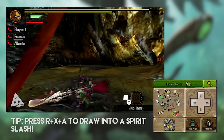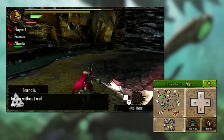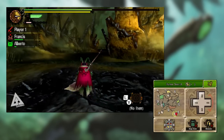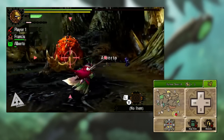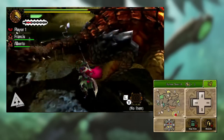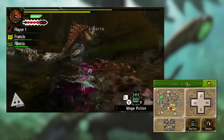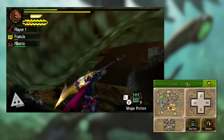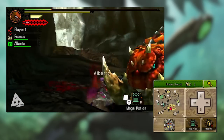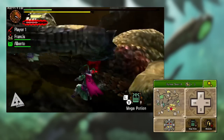With your weapon out in this phase, press R to do a spirit slash. Press R twice for a second hit, three times for a third hit, and a fourth time to do a wide roundhouse slash — which ends with you putting your weapon away. That last move is arguably the most important. If you connect with the fourth and final spirit slash, your meter begins to glow white — giving a 5% damage increase. Land another final spirit slash and your gauge turns yellow, giving a 10% damage increase. Land it once more and your blade goes red, giving a whopping 30% increase to your damage. This is massive, and this is how you're going to be doing most of your damage.